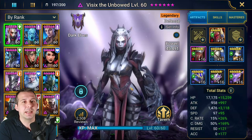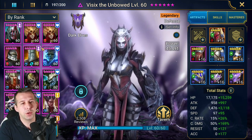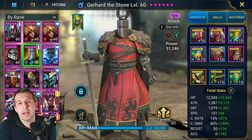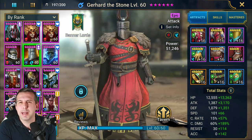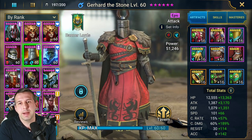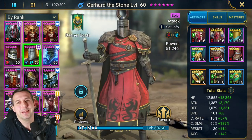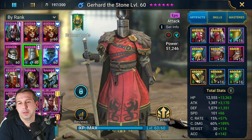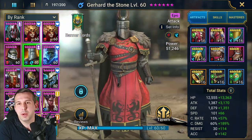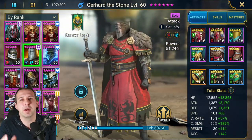Anyway, let's get into this. Gerard the Stone — I just got him, leveled him up, good to go. He is a Banner Lord, and he looks like one. I feel like Banner Lords are the faction that visually just kind of look average — most of them are just like 'yeah, he's a knight, okay cool, job done.' Nothing super special. It looks like he could do with some shiny Septimus-style kneecaps just to spark him up.